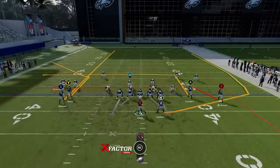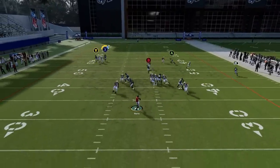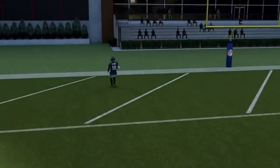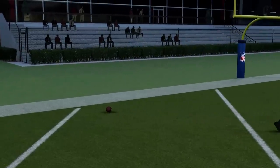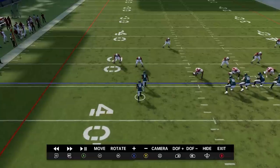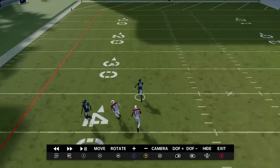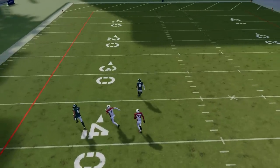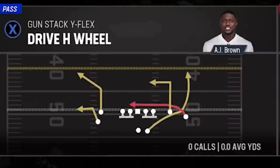Next up we got the Drive H Wheel, starting with Man Zero Blitz — the Overstorm Brave. All you've got to do is streak the X route, and you'll notice how the wire out gets in the way of the receiver covering the streaking receiver — it basically sets a pick. That's going to get this guy open more often than not — very easy one-play touchdown against Man Zero. Next up out of the Stack White Flex we have the Drive H Wheel.